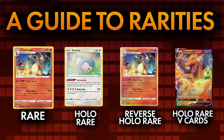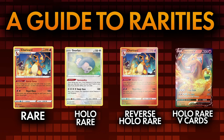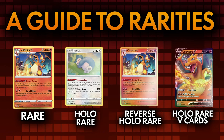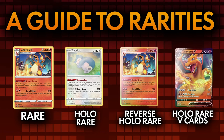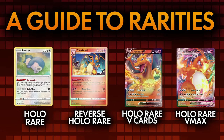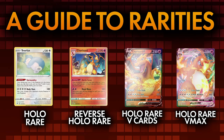Next up, we have Holo Rare V cards. Like GX cards and EX cards, these are splashy, powerful Pokémon that come in a foiled card with a distinct art style. A common misconception is to call these cards Ultra Rares. Though they show up less often and are, in a way, ultra rare, that is not their official designation. Holo Rare VMAX cards and Mega Evolution EX cards also feature at this rarity, though it's debated that regular VMAX cards are slightly harder to find.